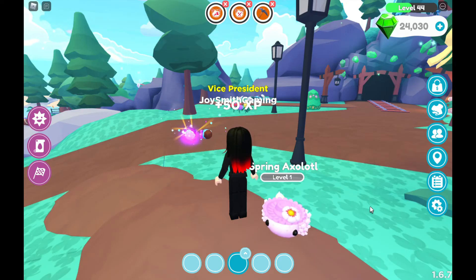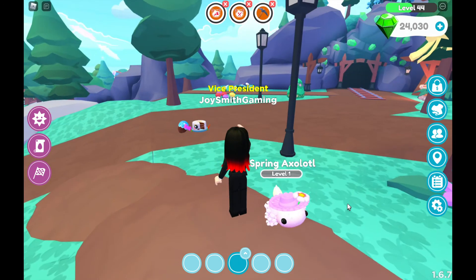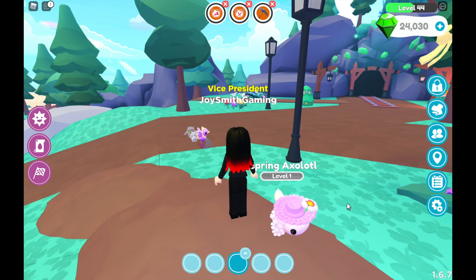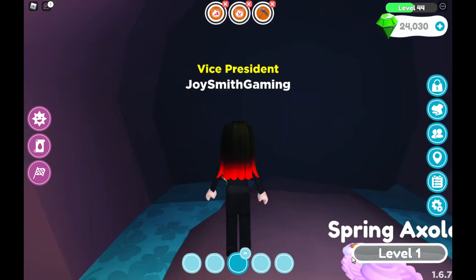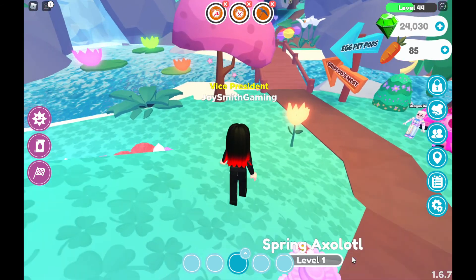Alright, I got a few Easter pods left but I'm still going to hatch them. I think this one is the last one. Let me see what I got — I'm going to head towards Bunny's Grotto. I've made it inside Bunny's Grotto and I'm going to show you what kind of pet I got from the Easter hunt.